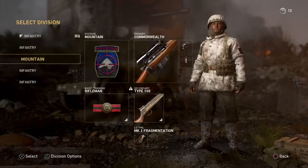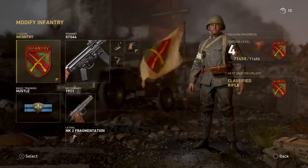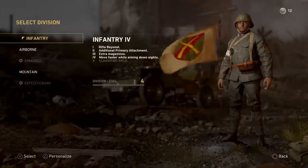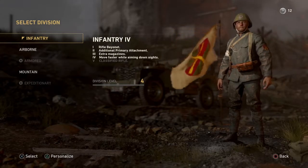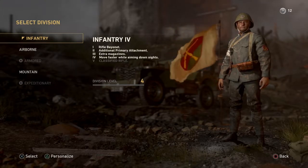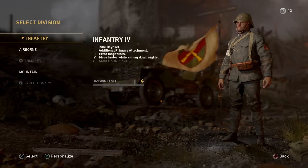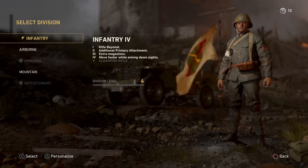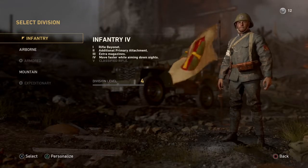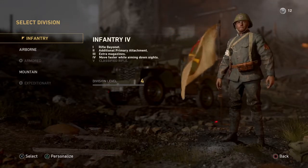Along with the PPSH41. With this class I'm using the Infantry Division again, because this is an assault rifle, so I have the rifle bayonet — I get a one-hit knife kill. I get a third attachment and extra magazines, which you can go on really long streaks with the STG44 with these extra magazines.